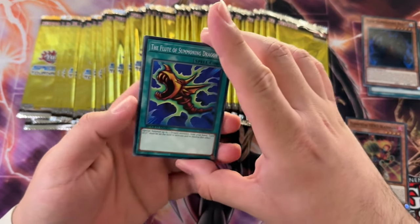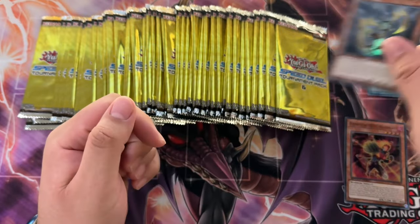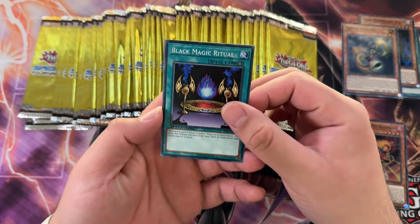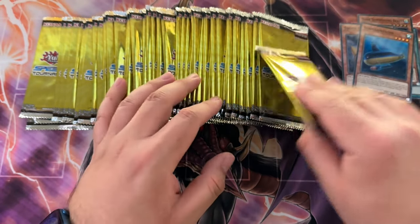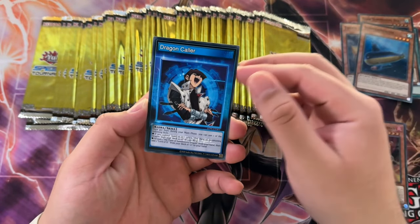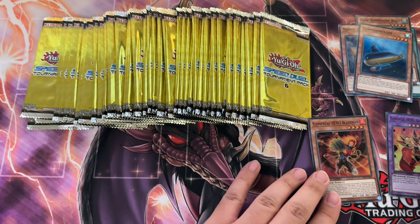I'm assuming it will be at least 10 ultra rares in this box, and that's alright in my book. Totem Dragon is probably the better super rare, foiling-wise definitely the best super rare, but I don't know how playable it is. I mean, dragons are popular in any format. Speaking of dragons, Blue-Eyes White Dragon himself - we got Nova Master.